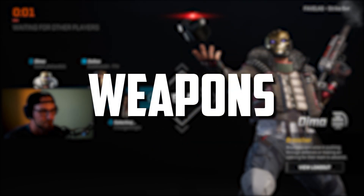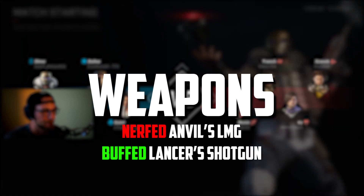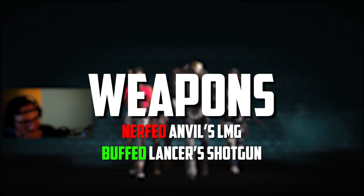Weapons. The level 3 upgrade on Anvil's LMG, which tightens your spread, now has lightly reduced effectiveness. The Lancer shotgun is getting a slight buff in the form of falloff range — we'll be seeing a slight increase in damage falloff range on the shotgun.